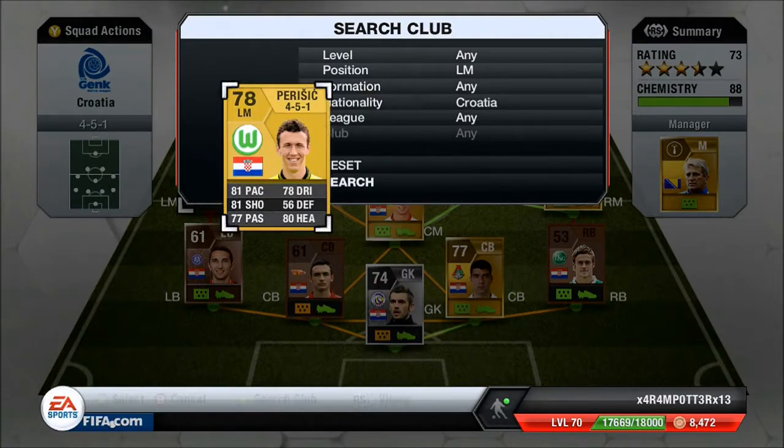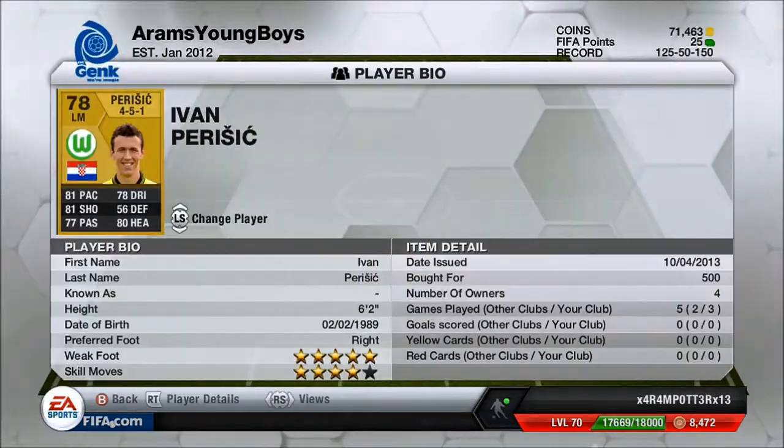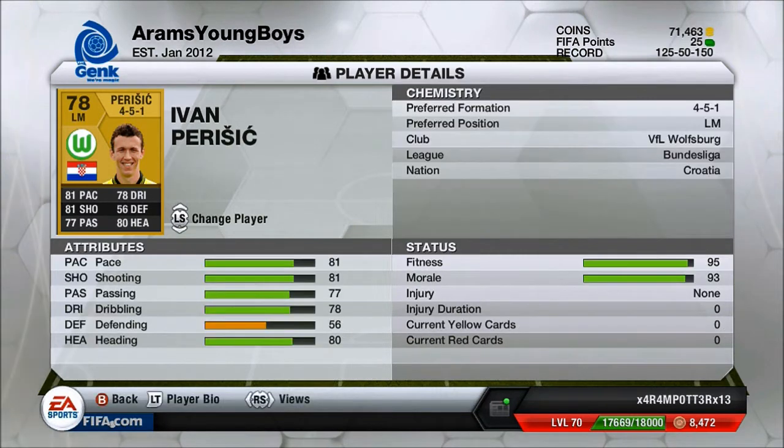My left mid, we have Perisic. Perisic has 81 pace, 81 shooting, 77 passing, 78 dribbling, and 80 heading. Five-star weak foot, four-star skills — really good for long shots and stuff like that. He's a really good player and for only 500 coins, that's a bargain.